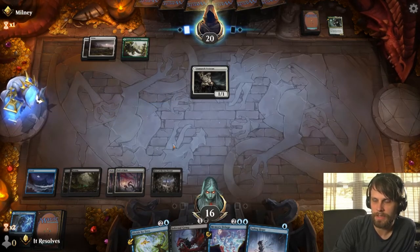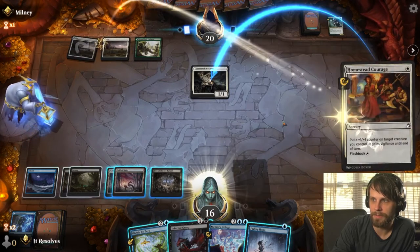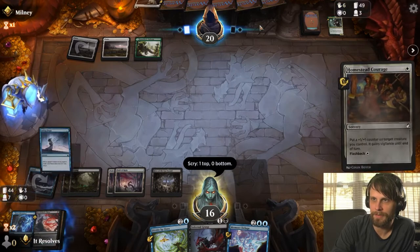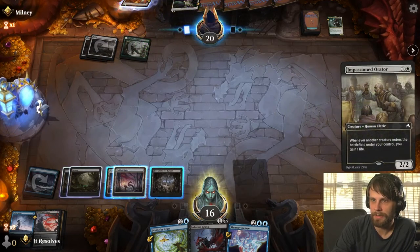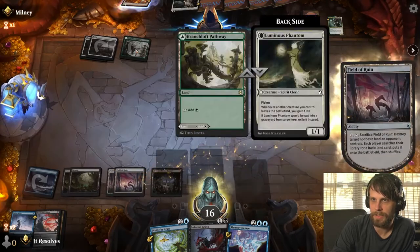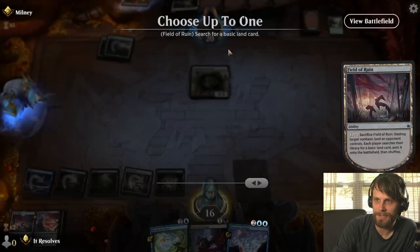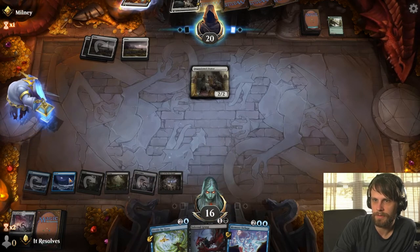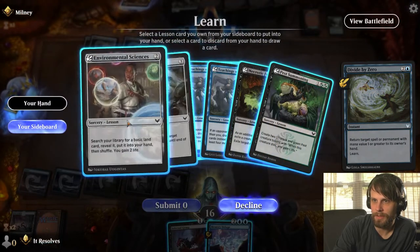Eventually we might want to Field of Ruin the green source, if nothing else to get our second blue source. We can actually activate the Hive of the Eye Tyrant as a blocker. I think we just bounce it. We're going to take that learn and hopefully get something useful here. They did get just a plain white source, which makes me think they don't have green in their deck as a basic land source — kind of interesting.